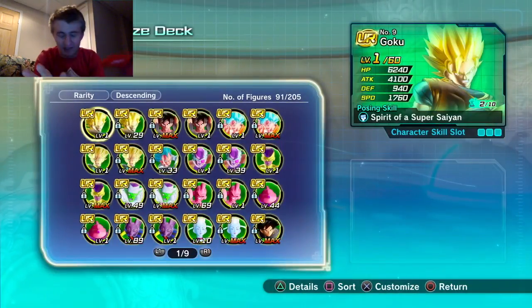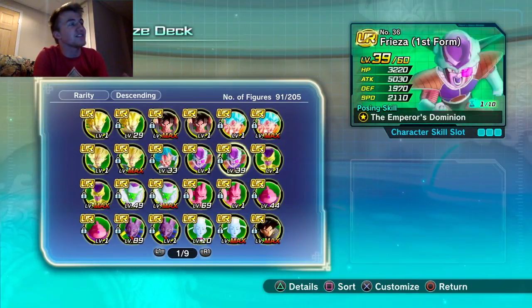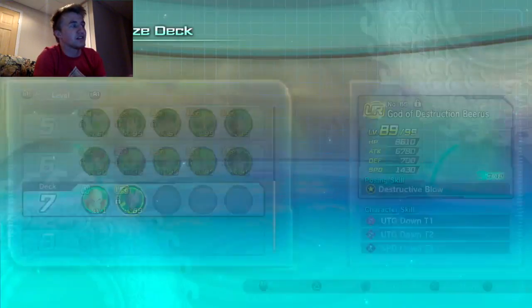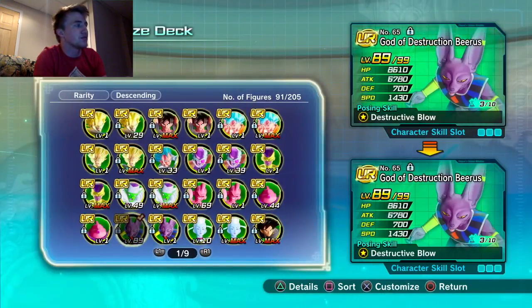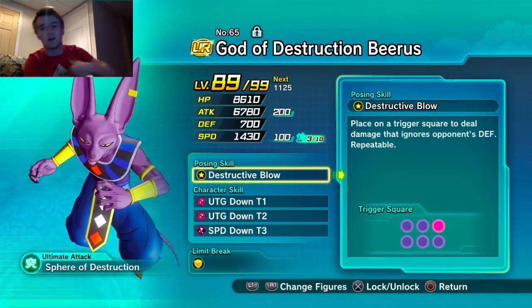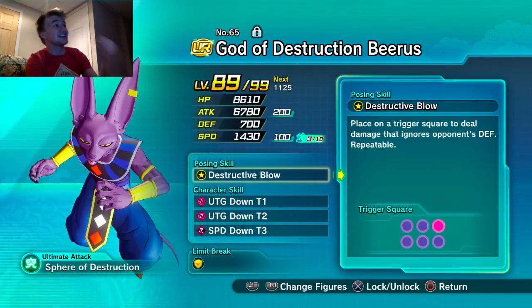It really doesn't matter what stats you pick around him because you're patching his weaknesses. For example, Beerus at level 89 out of 99 — his HP and attack are very good, but what you're going to patch with Krillin is his speed and defense.